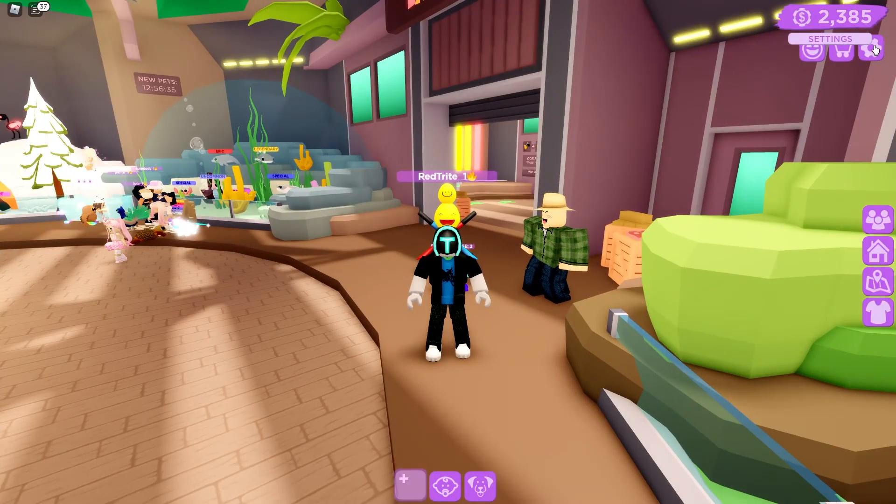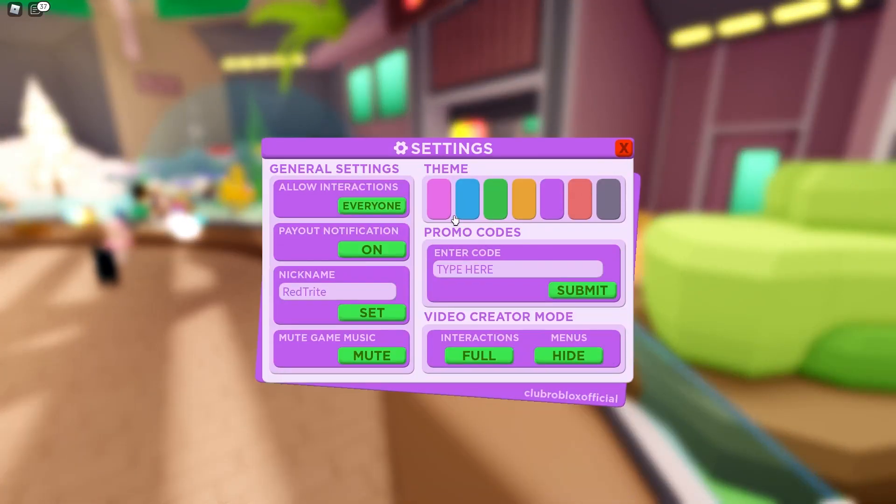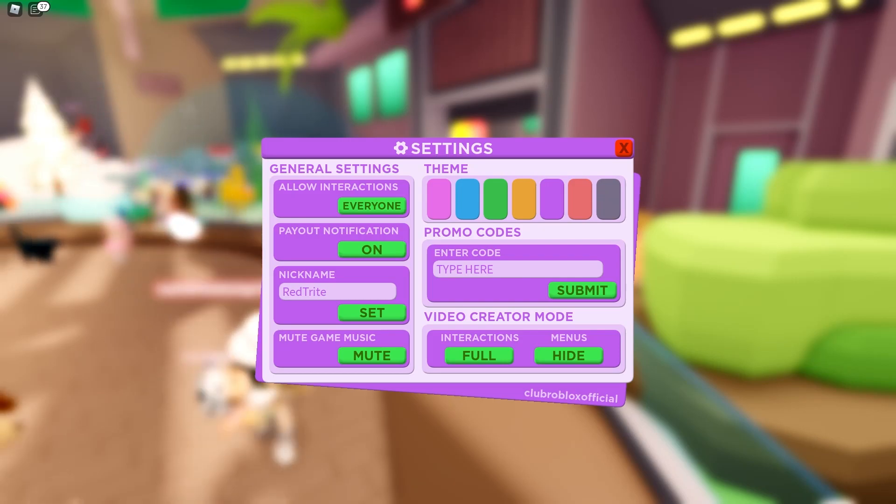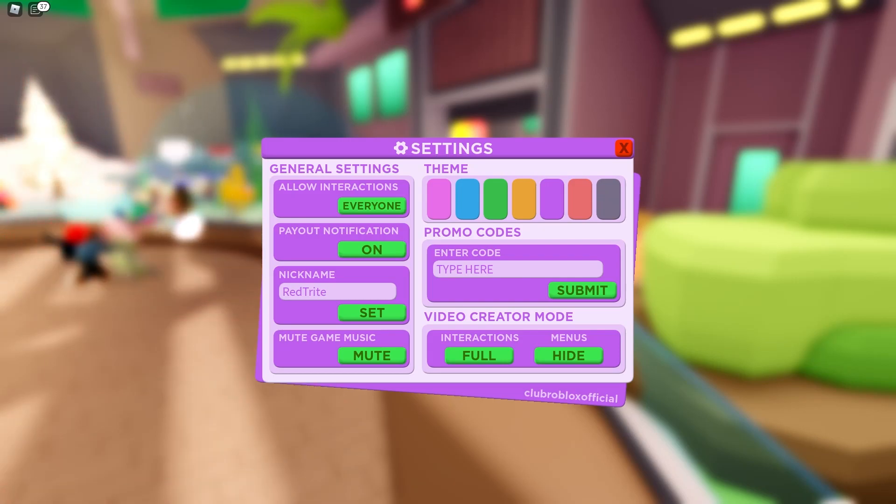Okay, we are here for the codes. I think they are here on the stats — am I right? Yeah, 'enter your promo code' right over here. As you can see on screen, you can just start entering them. We're gonna start of course with our first one.